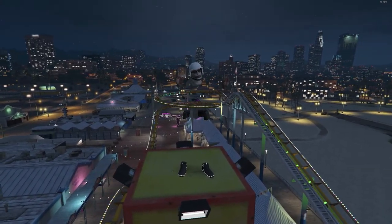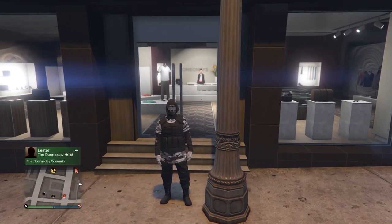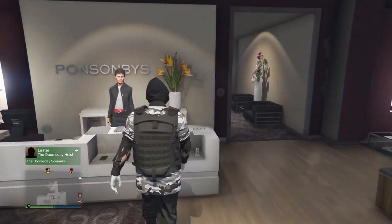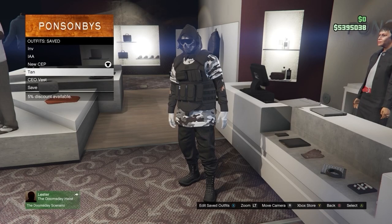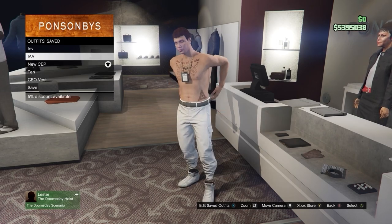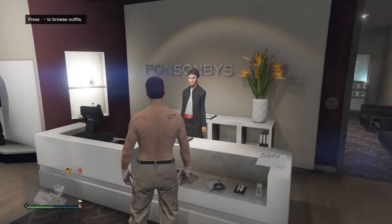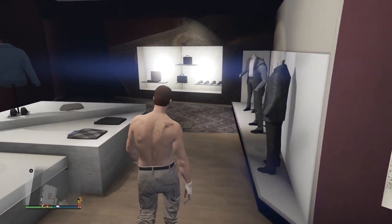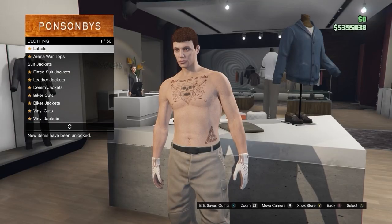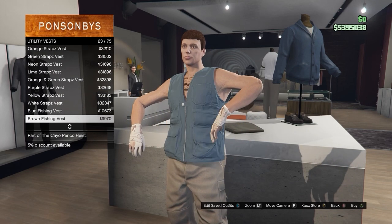For the first clothing glitch of today's video, I'm going to show how you can get a permanent invisible torso. To get started, come over to any clothing store, go up to the front desk, go to your outfits, and equip the outfit that you want the invisible body on. Keep an eye on the shoes and the gloves. Once you've equipped the outfit, go to the top section, go down to the utility vest, and equip the peach plate carrier number 43.